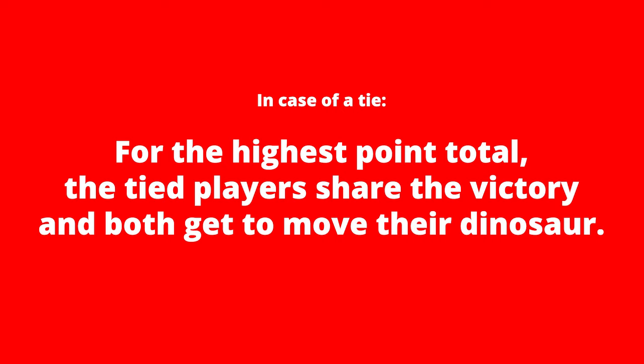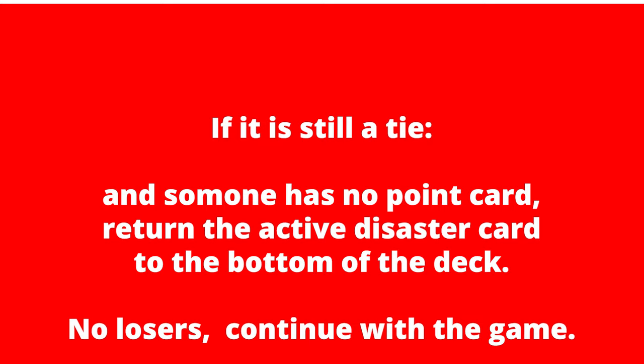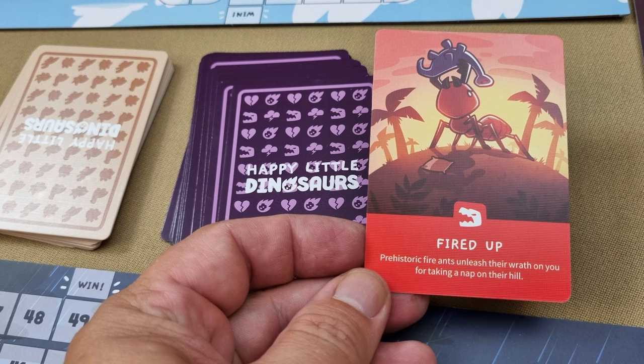If there is a tie for the highest point value, then all players sharing the tie receive the benefit of the win. If there is a tie for the lowest point value, then there is a sudden death — each tying player plays another point card from their hand to break the tie. If it continues to be a tie until someone runs out of point cards, then the face-up disaster card goes to the bottom of the disaster card deck and you move on to the next round.